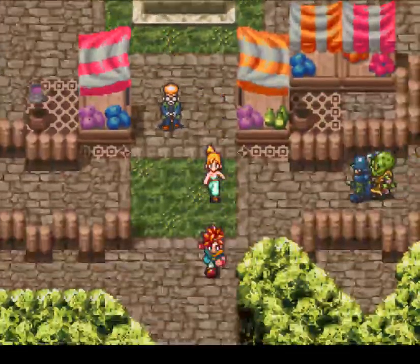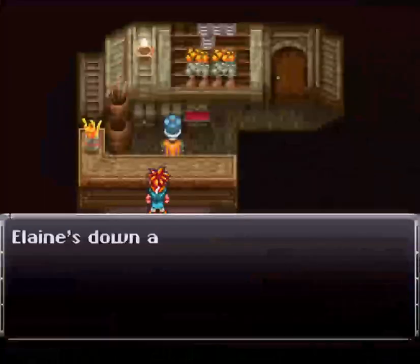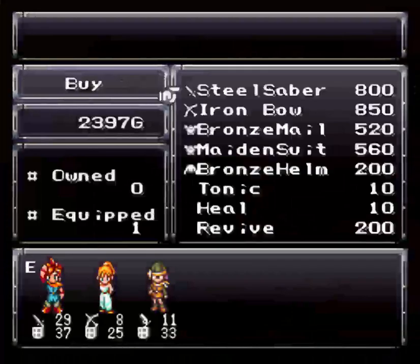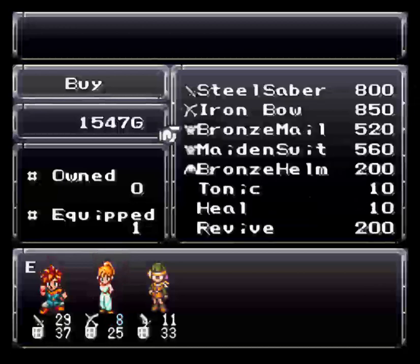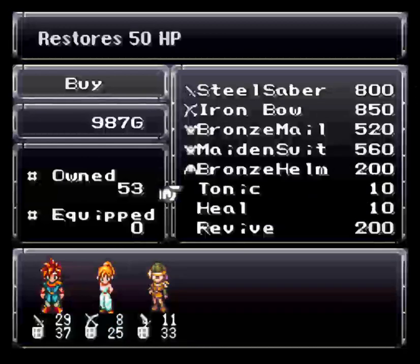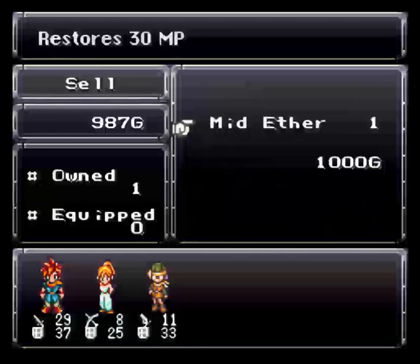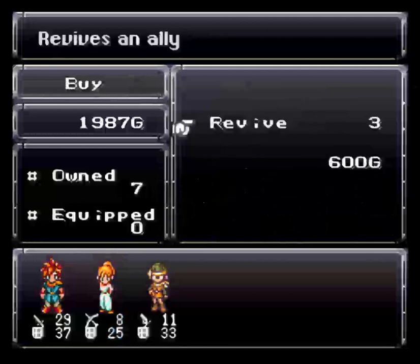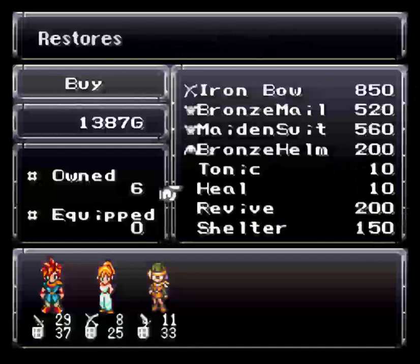These monsters in the forest out here shouldn't be too bad with just two people, so we should be okay. Let me check the shop and see if they have anything good. I know I need to upgrade Marley because we really haven't used her. Let's go ahead and get her a Maiden Suit since we have the money. We have 53 tonics — I think I'm gonna sell that and then get some Revives because I might be needing some in this next part. Let's get 3 for now so we have 10 — I think 10 should be enough.